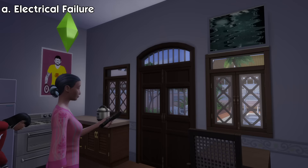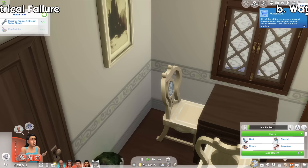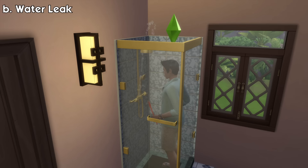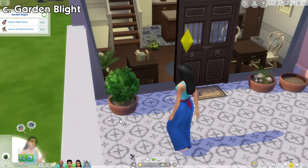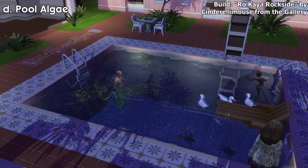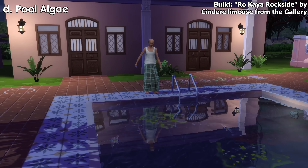The electrical failure event will break all electrical objects in the unit — even the lights will not work. All broken electric objects need to be repaired or replaced to solve this. The water leak event will cause several water puddles to appear and break all plumbing objects in the unit; you can either mop the puddles several times or repair or replace all the broken plumbing objects. The garden blight event will cause several plants in your lot to become blighted and die at a rapid rate; you can uproot all of these blighted plants or deploy a blight spray that costs 250 simoleons. The pool algae event will spawn patches of green algae in your rental lot swimming pool, making swimmers uncomfortable; you can swim back and forth to clean the algae yourself or use a chemical algae destroyer that costs 250 simoleons.